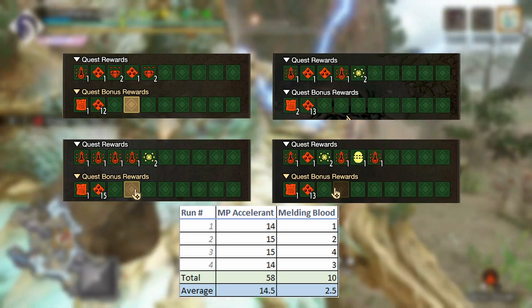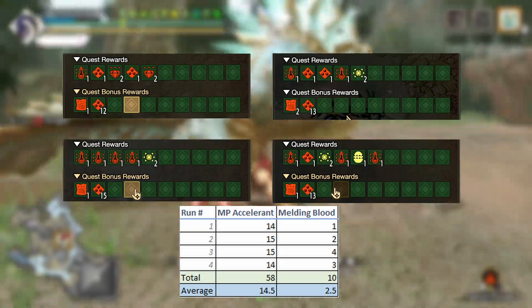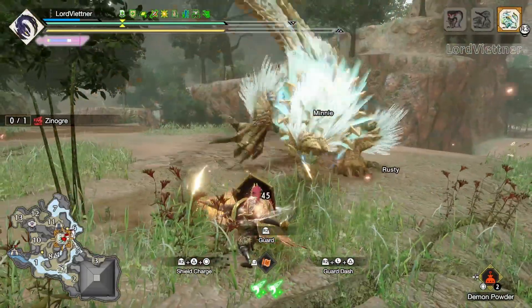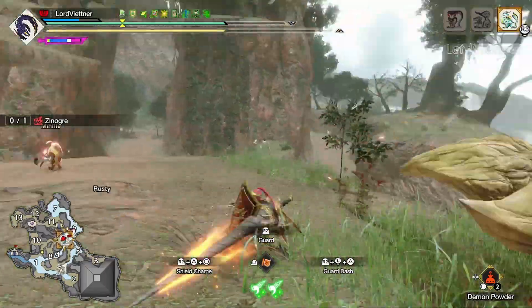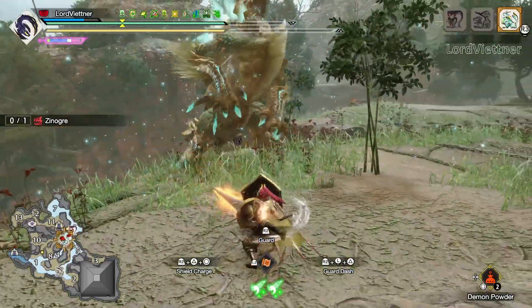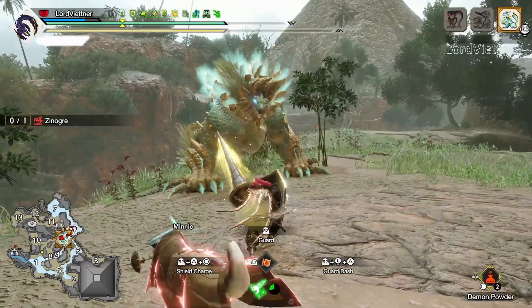Hazard Xenojiva is very difficult, so if you're finding it tough and you need a new set to farm this better, do check out my Heaven Sent Lance build — link in the top right as well as down in the description. This set is basically an infinite tank; I don't even think any of Xenojiva's attacks do chip damage, so definitely go check that out as it will make farming this quest pretty easy.